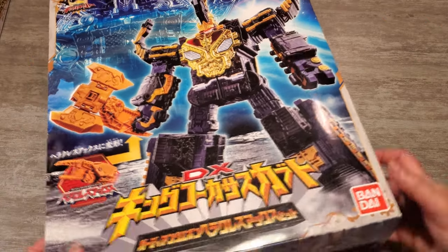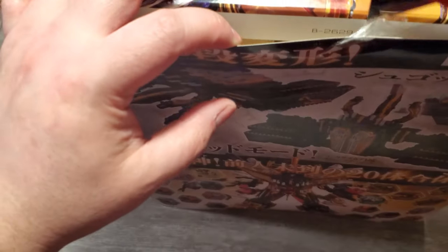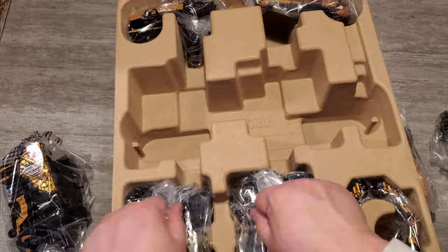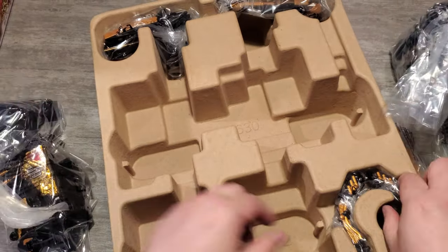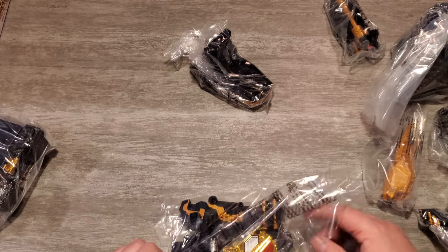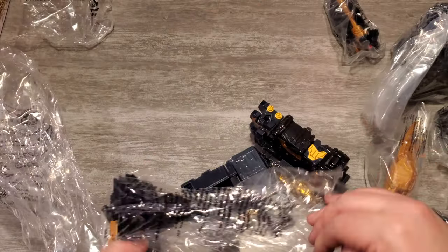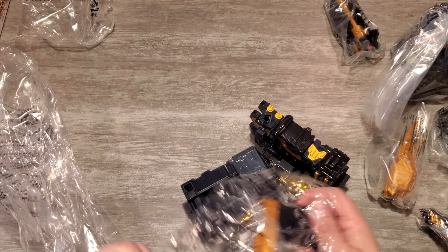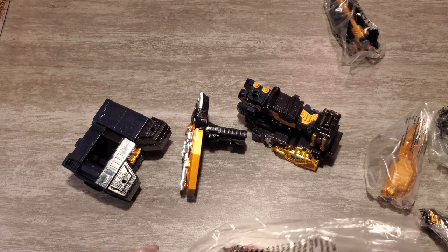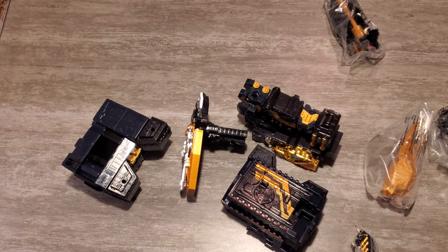This box is huge - a little upset the box is torn, that's a little annoying, Amazon. The castle box is massive - oh my lordy, look at this. It comes completely apart to form God King Oger, so I'm not surprised it comes like that. Once we got all the pieces here - and again, no instructions. Just watch the show and you'll figure it out - that's basically what they're telling me. You want to know how to form the mech? Put it together yourself!